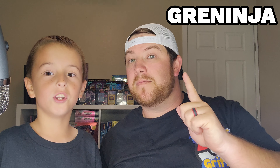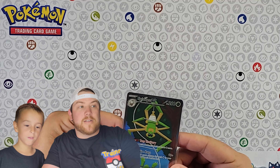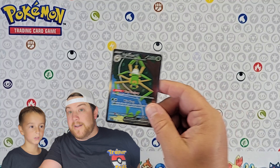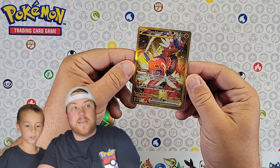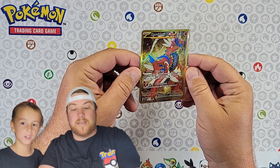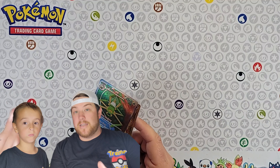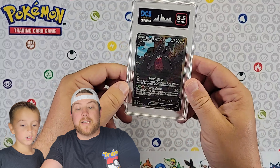We went to a new card shop today and picked up three cards we needed for our sets. For Scarlet and Violet we needed the Spidops EX — we picked it up — and we got the Koraidon EX and the gold Koraidon EX. That puts us at 11 cards needed to finish off Scarlet and Violet — we're almost done!